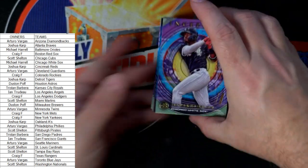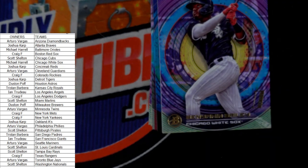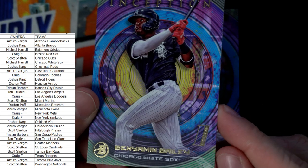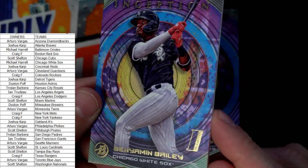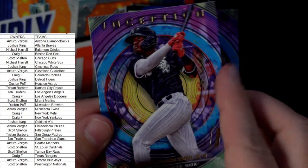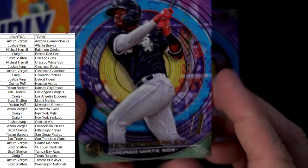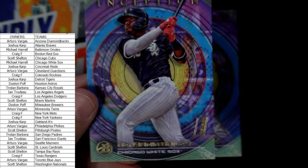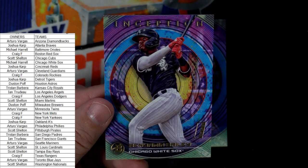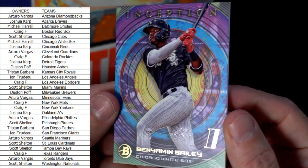Here we go — look how pretty these Bowman Inception cards are! Look how hot these are, just gorgeous. First card out is Benjamin Bailey for the Chicago White Sox — that one's going out to Michael H. Just nasty, man — love the way these cards look.